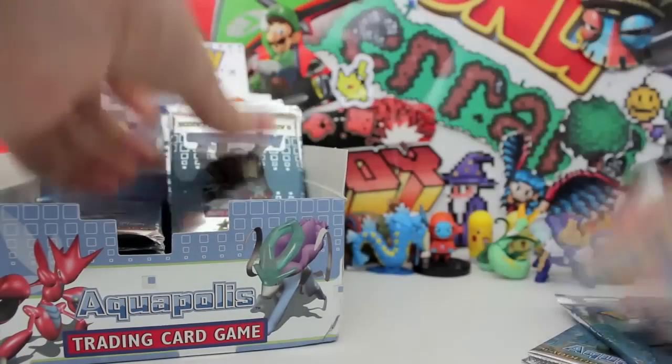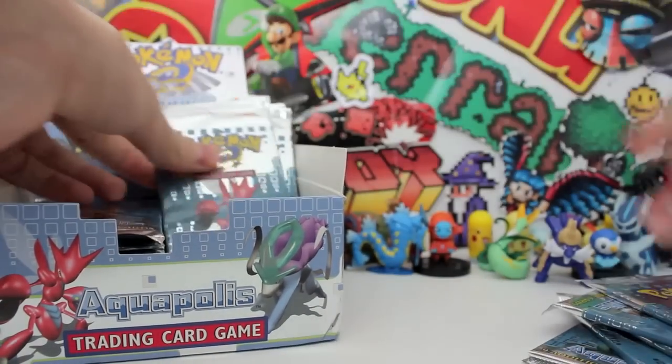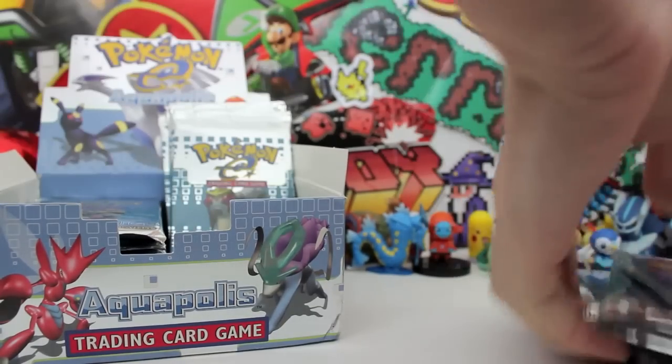I like that idea — I'm always for those mini tricks. So we got 2, 3, 4 — that was upside down — 5, 6, 7, 8. There we go, so we got our 8 packs out.